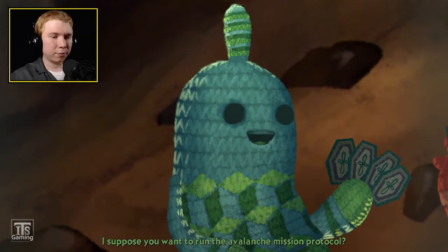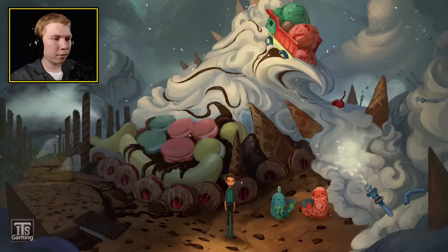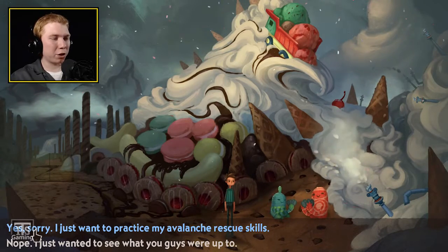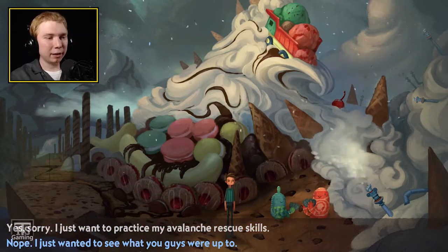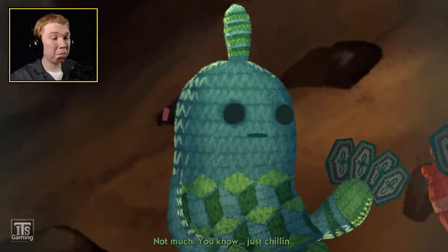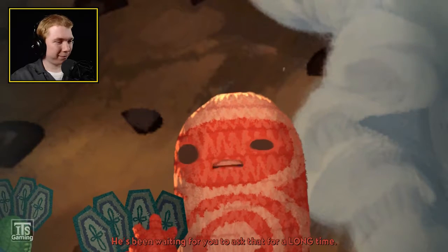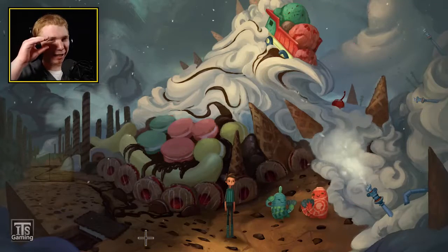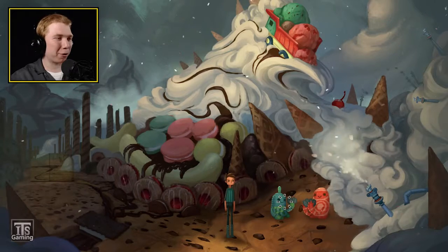'I suppose you want to run the Avalanche Mission Protocol!' 'Hey, we're supposed to be on break!' I just want to practice my avalanche rescue skills. 'Nope, I just wanted to see what you guys were up to.' 'Not much, just chillin'.' He's been waiting for you to ask that for a long time! I like how the one eye kind of gets more clothes than the other — it's kind of showing these creatures are going a little bit crazy.